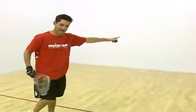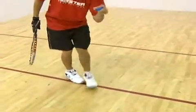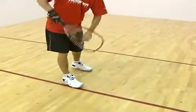You have to bounce the ball and hit it to the front wall. It has to cross this line, which is the short line, and it has to bounce before it hits the back wall. If it lands before the short line, or if it hits the back wall on the fly, that's a fault.